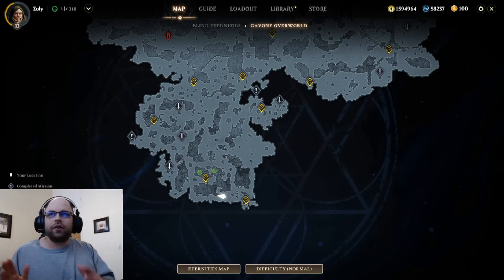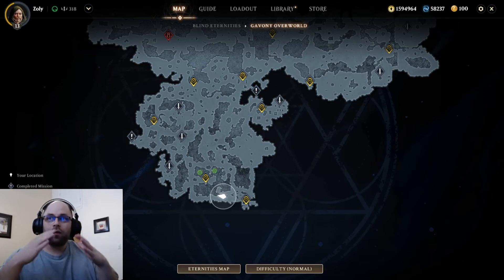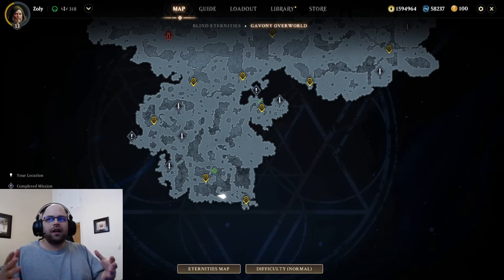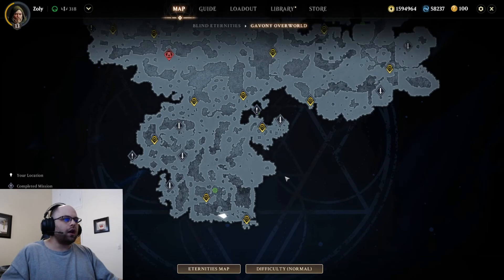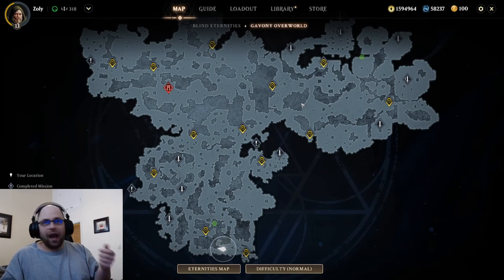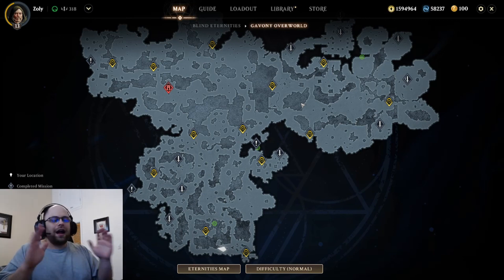I have to say something. Innistrad as a plane is a gothic horror place, however Gavany in the lore is actually the sort of green and white zone. So the fact that this is sort of the black-themed area here is a little bit weird. What I think is happening is that this part is Gavany and the Moors are another area of Gavany — so I think we're in a town just on the edge of Gavany going into the Moors, which is sort of the more black zone. So calling this whole place Gavany is a little bit weird — I had to say it. Leave a comment below, I'm happy to hear about lore stuff and chat about it.